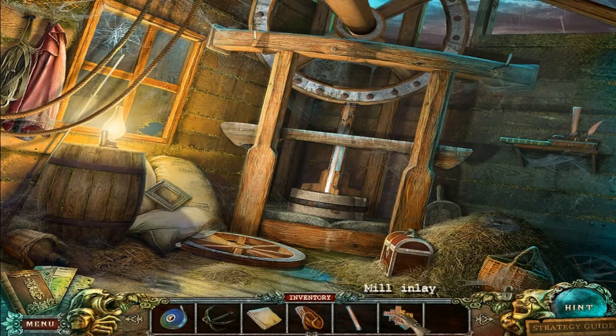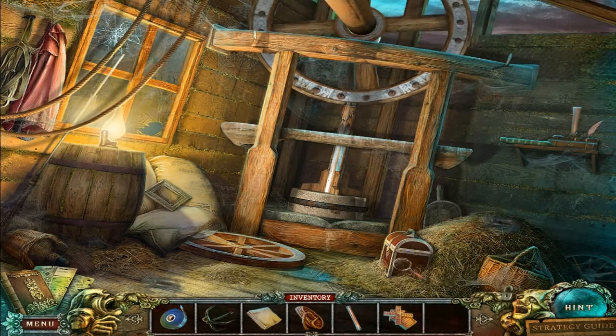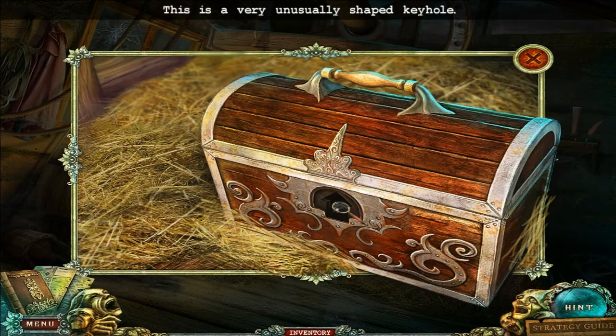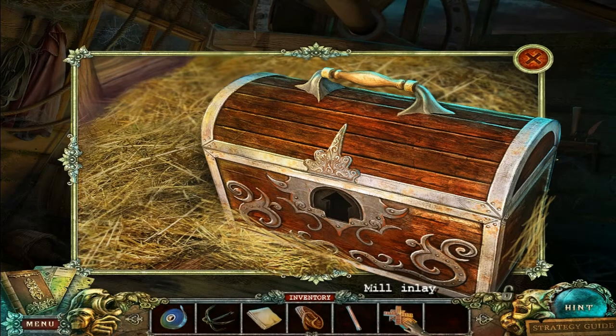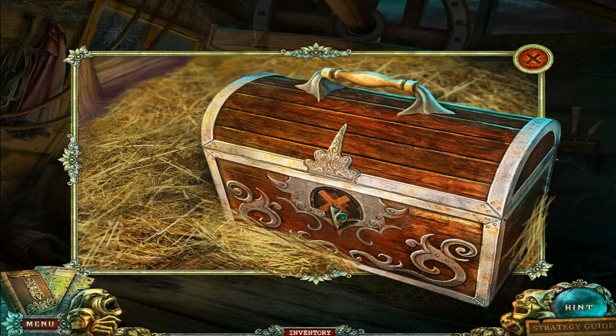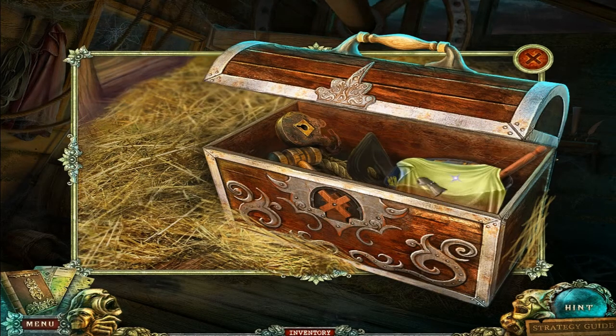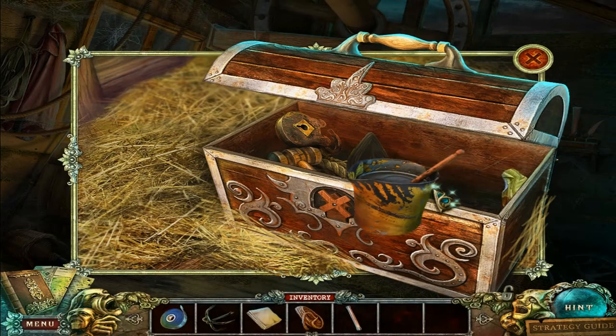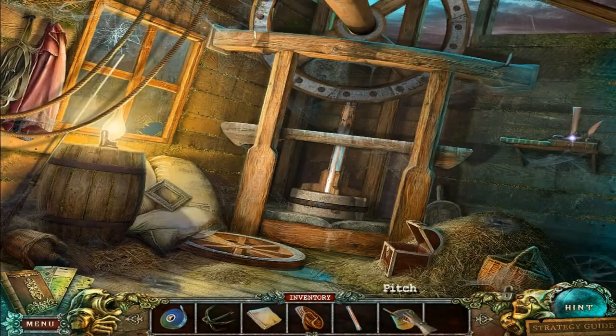This is actually very interesting. I could have done this last part but I didn't. Remember, this is a very unusually shaped keyhole — well, it's the mill itself which works as a key. So you get this open and you get stuff, like pitch.